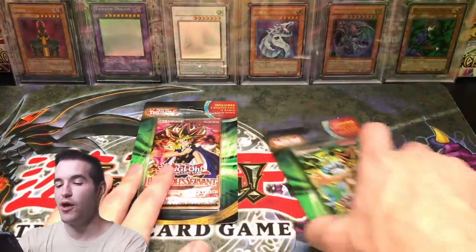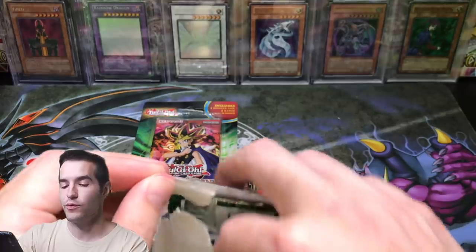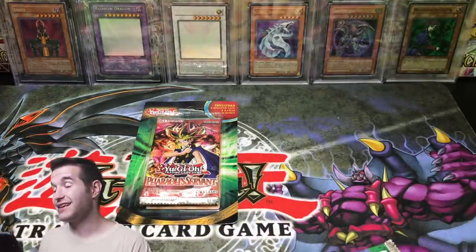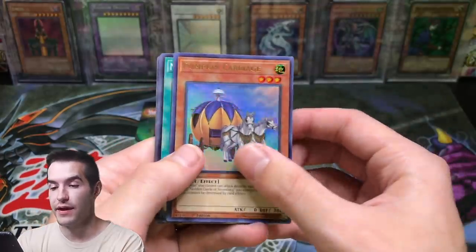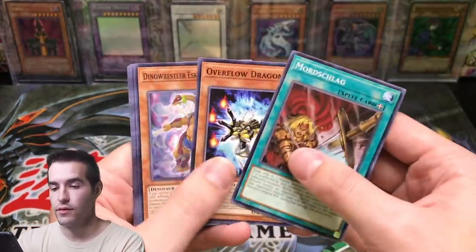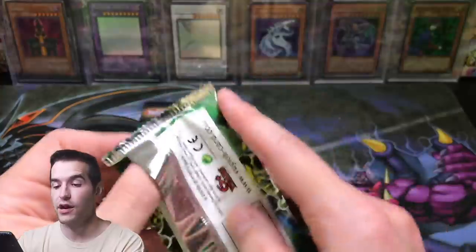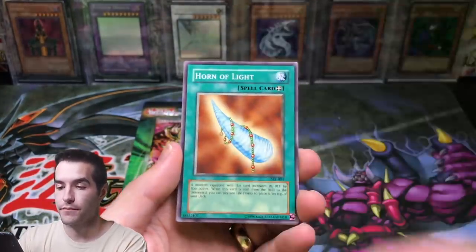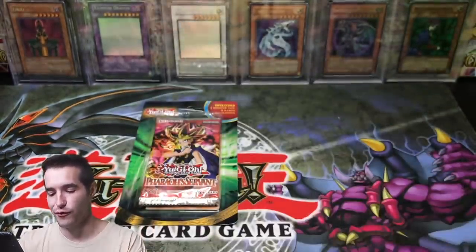Let's move on to Spell Ruler. What do we want from here? Relinquished, Blue Eyes Toon Dragon, Toon Mermaid, Toon Summon Skull, Snatch Steal — all that stuff. Pumpkin Carriage from Battles of Legend, Born from Dragons. Not too much in there. Off Star Goblin Common would be good as well. Minar, Psychic Kappa, Board of Light, Labyrinth Wall, UFO Turtle — not the worst if you're playing like an old format or something.